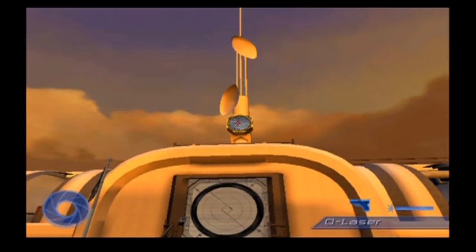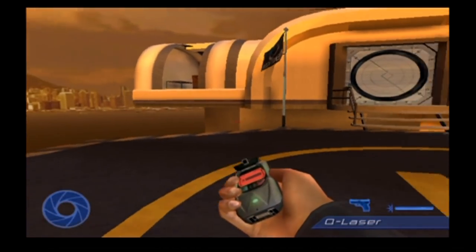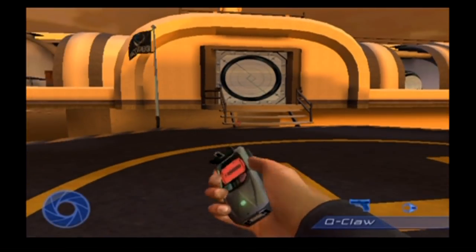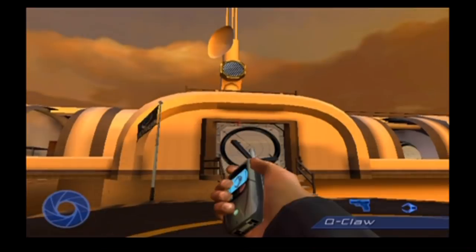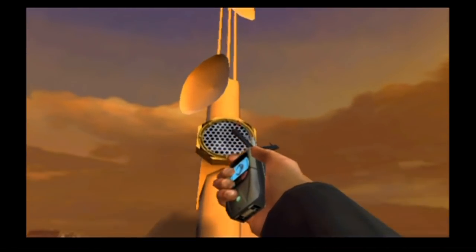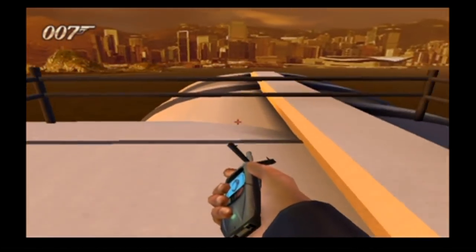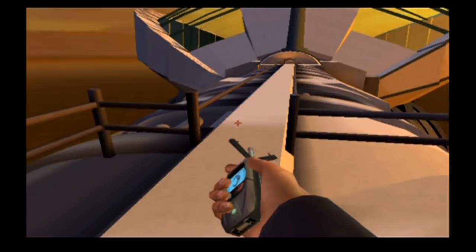So you have a Q-Laser which is used to open up locks. I don't know if you can kill people with it — I don't remember. But the Q-Claw definitely gives you the element of surprise. You also earn Bond points when you do something really awesome. So that was a Bond point. Awesome.